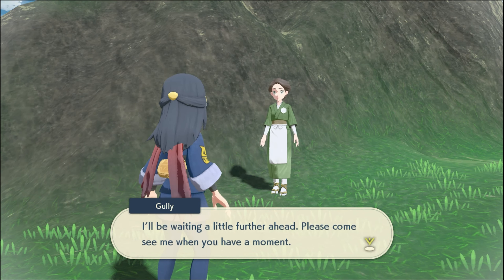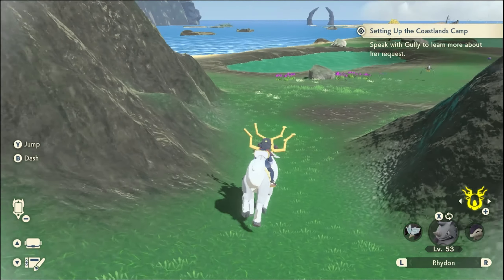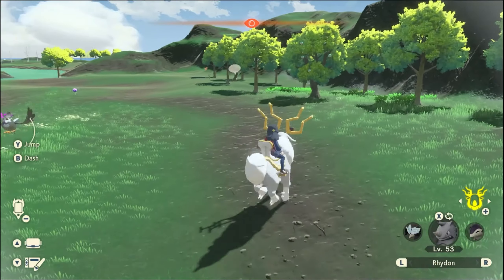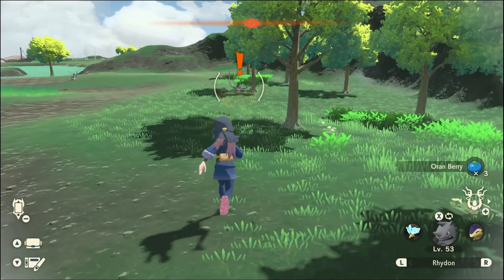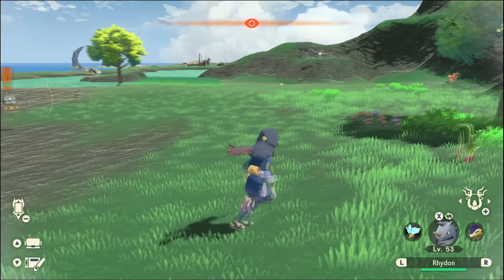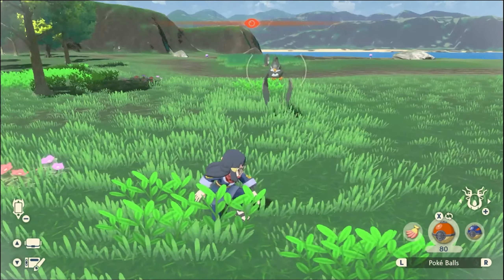Crystal was a huge improvement — the colors are more varied, there's the female player character, which mattered to a huge section of the fanbase, and the animated sprites. They were real improvements. Emerald also had added content and brought back animated sprites, but that raises the question: why did they have to bring them back? Why couldn't the Gen 3 sprites have just been animated to begin with?